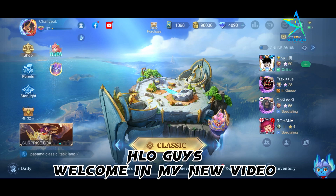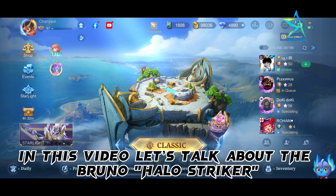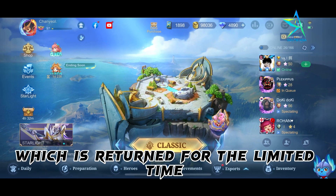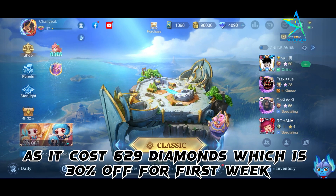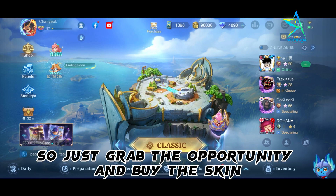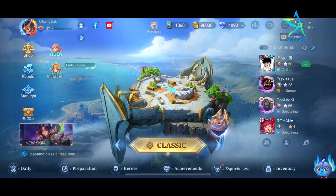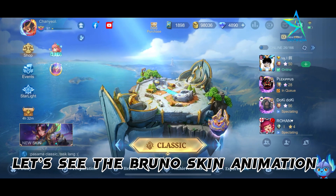Hello guys, welcome to my new video. In this video let's talk about the Bruno Halo Striker, which is returned for a limited time. It costs 629 diamonds, which is 30% off for the first week, so just grab the opportunity and buy the skin. Let's see the Bruno skin animation.